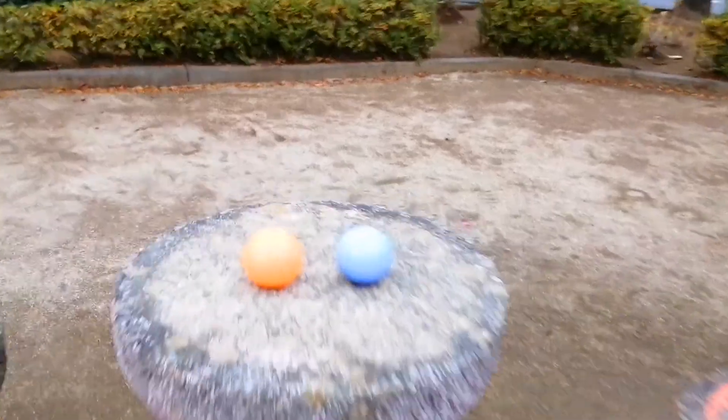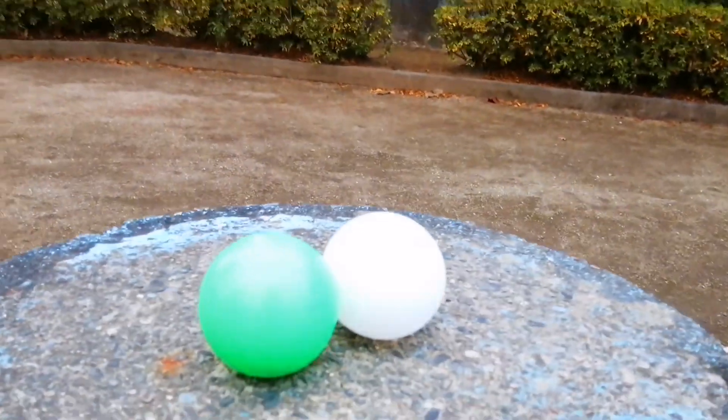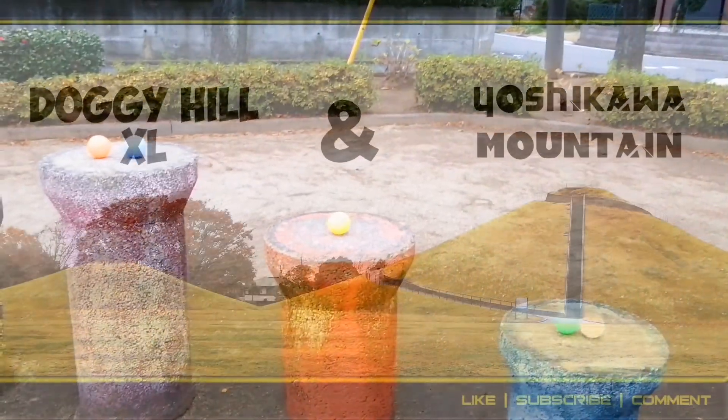In first place heading into this week, we have Orange and Light Purple, both with 27 points. Light Purple had a major week last week. In third place, we have the Yellow Ball with 22 points. And in the relegation zone, we have White and Green with 21 points, so they're going to need a good effort today to get out of that relegation zone. Now let's take a look at the tracks.